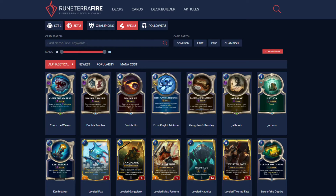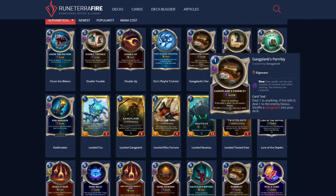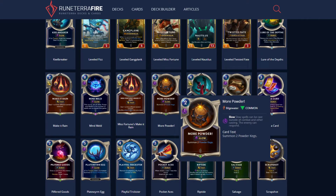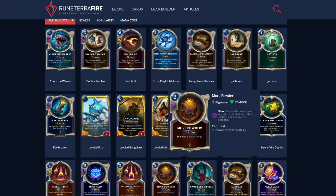For spells: Parley and GP's Parley — deal one to anything, and if this kills it, deal one to the enemy Nexus. Parley is good because when you combine it with Powder Keg, you can deal damage to the Nexus and proc Plunder. More Powder: summon two Powder Kegs. I don't see this being exactly useful — there are a lot of other creatures in the deck that summon Powder Kegs already.